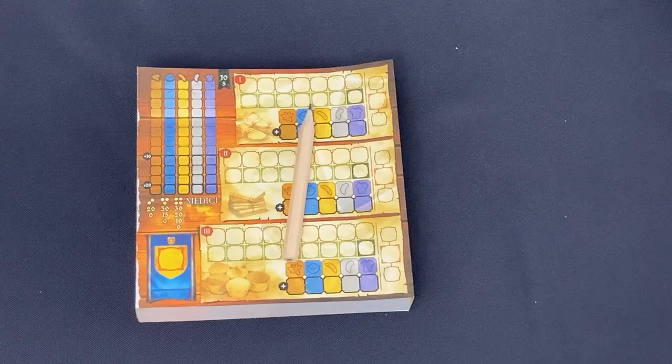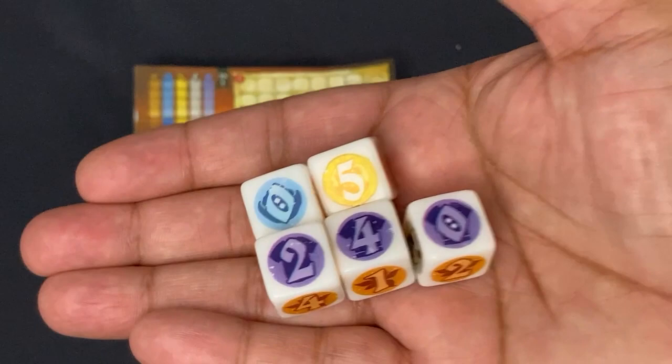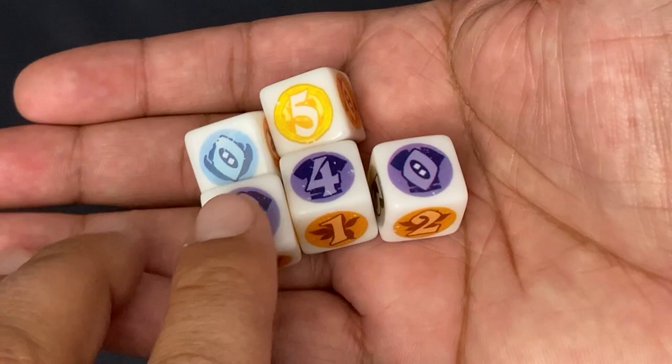Welcome to Medici: The Dice Game. Like any roll-and-write, it's very component light. You've got your scoring pad, your pencil, and your dice. These are custom dice — slightly different, each one. Every die will have one of five goods as well as a gold value. The different goods are scored differently depending on what number is on them. You have fabric, green dye, purple, orange, blue — you get the idea.